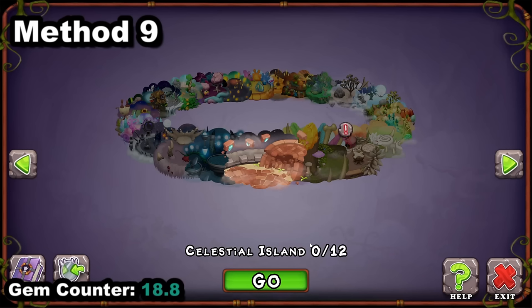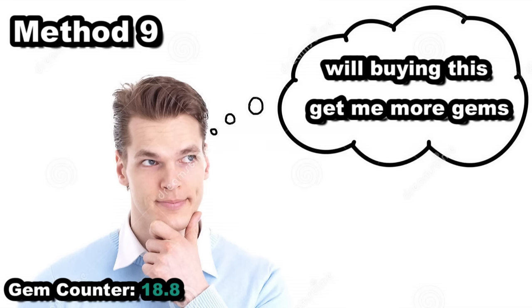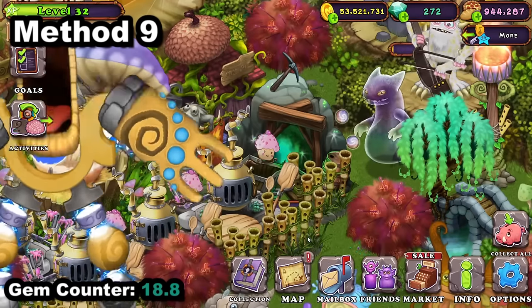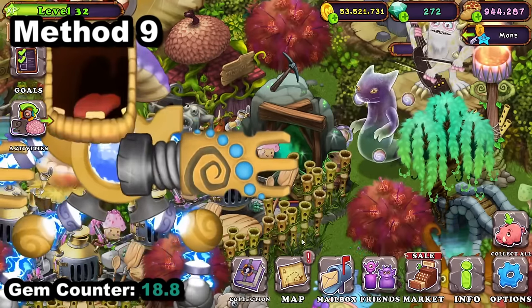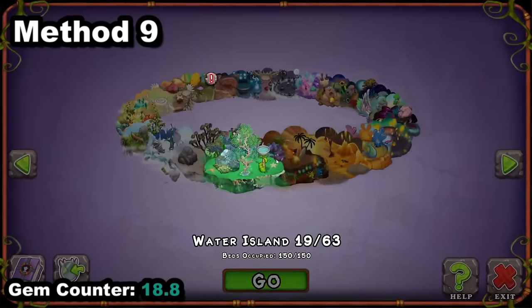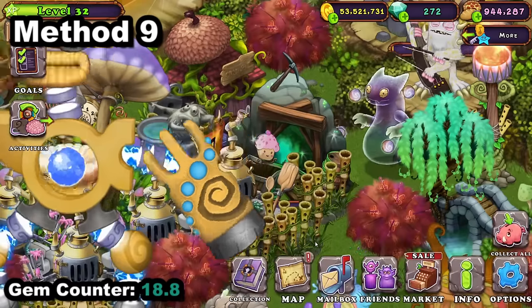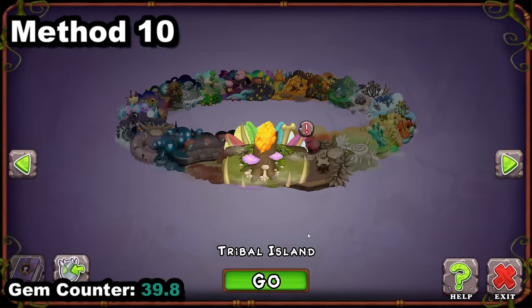This is a big one — going back to the 'don't spend gems' thought process: will buying this get me more gems? Mines are the perfect example. If you don't have a mine, any gems you make from now on should only be spent on mines. Once you have a mine on every single island that you can get one on, you will be making 21 gems a day.